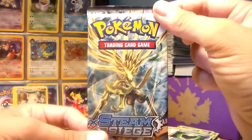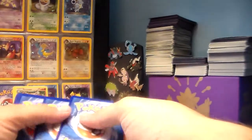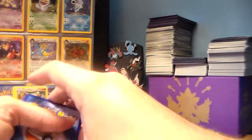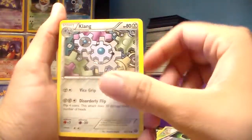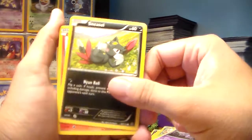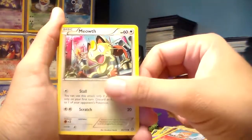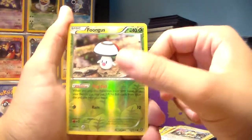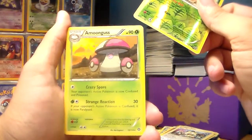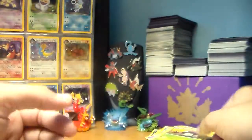And here is the last pack of my Steam Siege trainer box. Hopefully we can end it with another great pull. Here's the code card. Are the Poke Gods going to look after me again? Klang, Special Charge trainer card, Nidorino, Sneasel, Litleo, Nosepass, Chimchar, Meowth. Reverse holo is a Foongus — just a common card. And the rare in the pack is an Amoonguss. So we got a Foongus and an Amoonguss. So we have a pretty nice box overall.